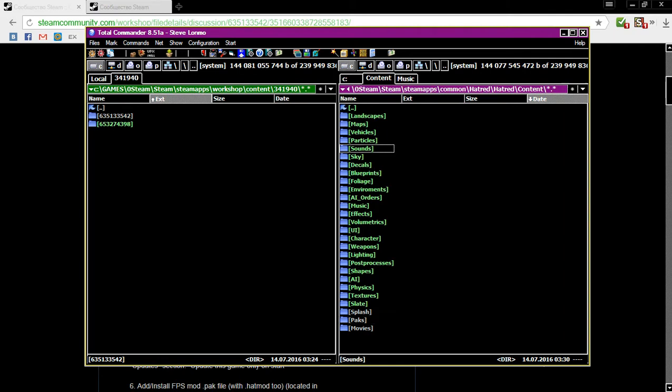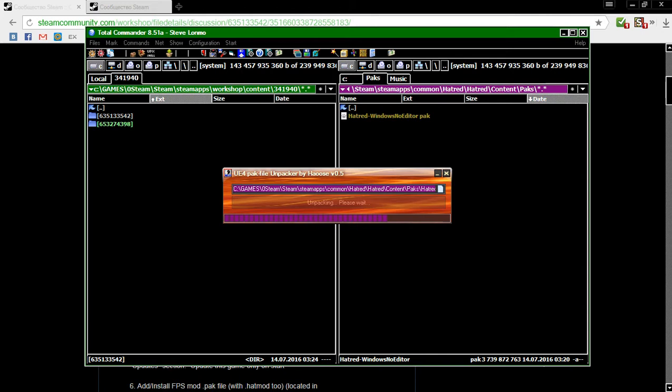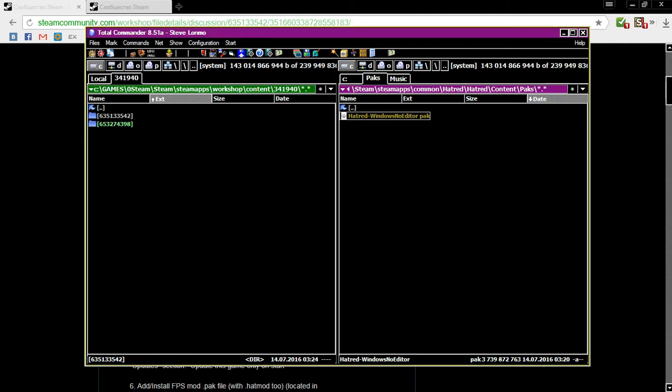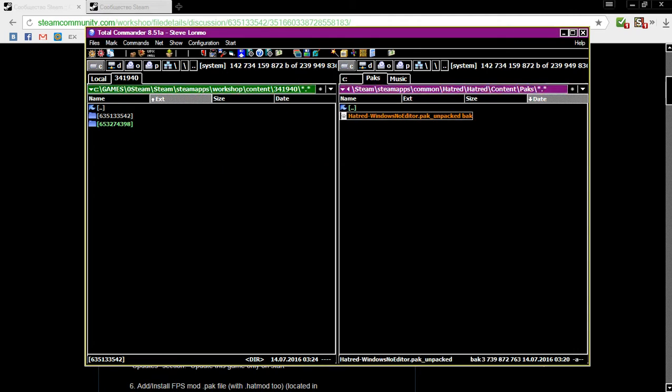Now the game continues unpacking — it's creating its original folders that were in the pack file. After unpacking, we don't need the pack file anymore; the game will work without it. So we can remove it, delete it, or just rename the pack file extension. Because the game's priority is on the pack file — it will read the pack file first and the unpacked files second. So we need to remove or rename it. The unpacker has renamed it already, so we don't need to remove it.